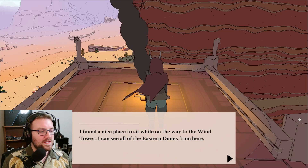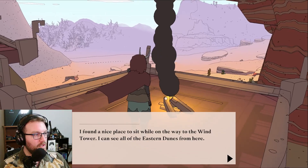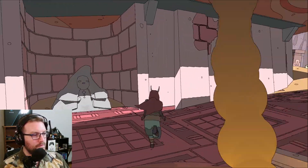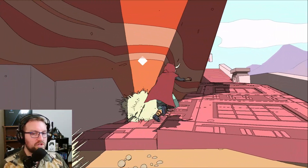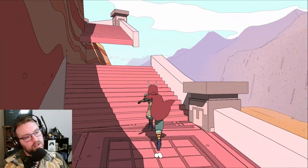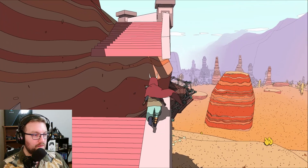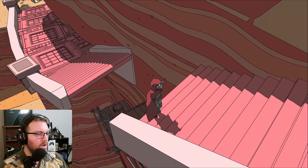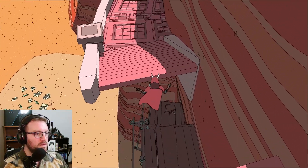I found a nice place to sit while on the way to the wind tower. I can see the eastern dunes from here. There's somebody here — I should report this to Utari? That was her name? You are gonna coax me with a chest, aren't you?